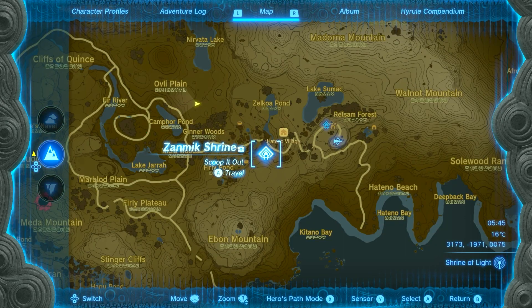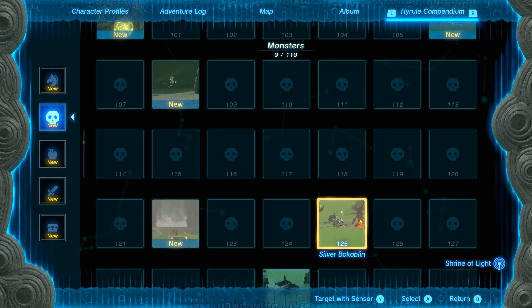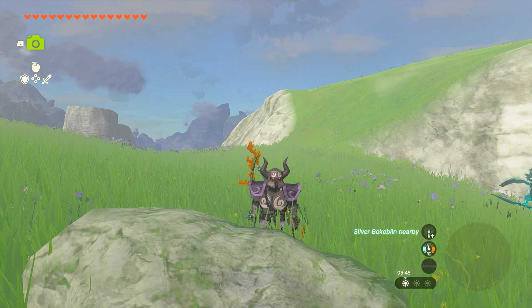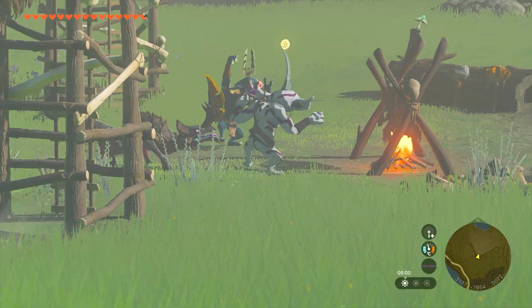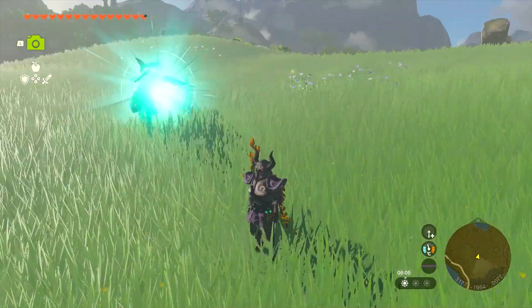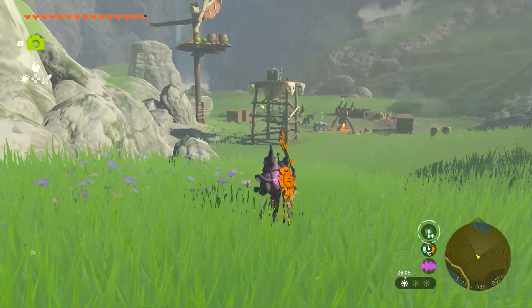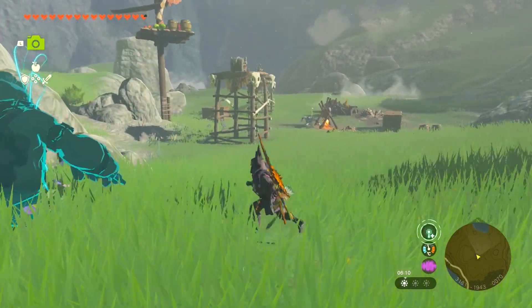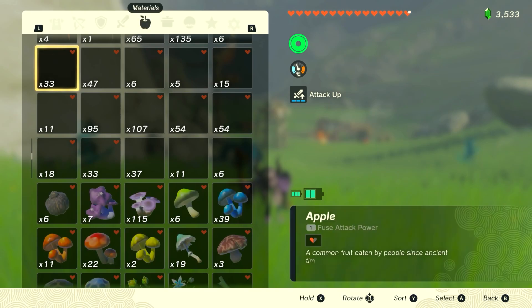If you press R a few times and go to the tab called Hyrule Compendium, here's where your photos of different things — items, horses, animals, foods, monsters — can be tracked by pressing the Y button. Every time you're near whatever you're tracking, for example the silver bokoblin I'm tracking, it will scan and say there's one nearby. So if you're looking for specific items, wells, shrines, whatever you want, this is a good way to track it without having to focus too much on it.